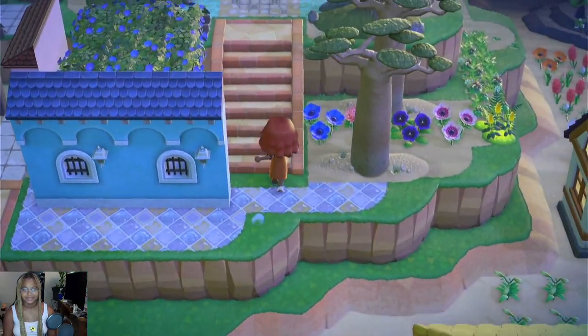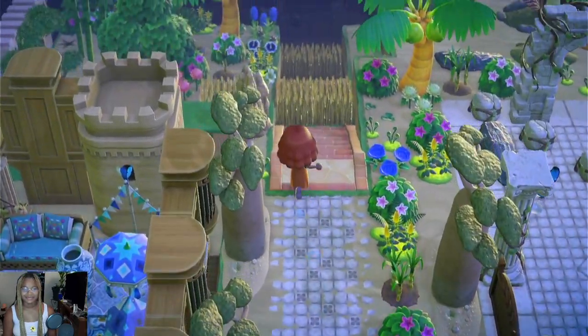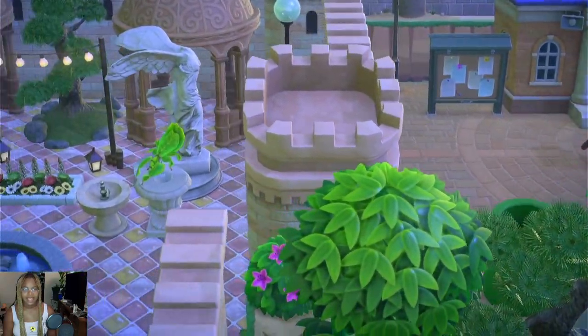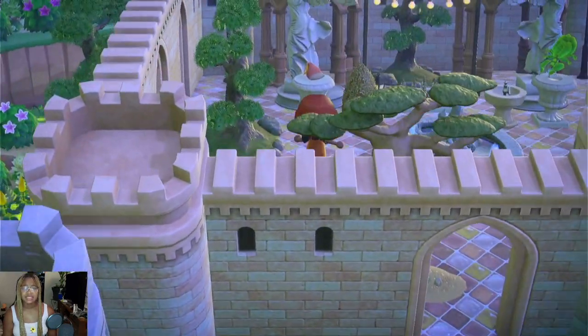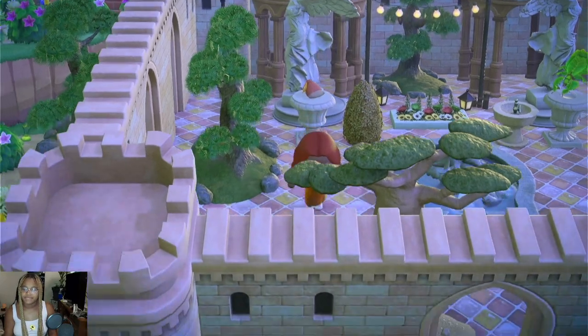Okay, we have one more area and we're back at Resident Services. I just made this little filler area. I use the lost items — I don't purposely take lost items, I'm just very forgetful and I time travel a lot, so if something's in my pocket I'm not gonna remember to return it.